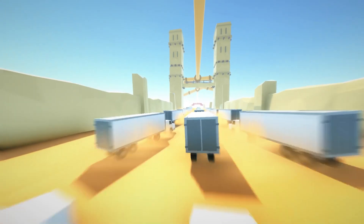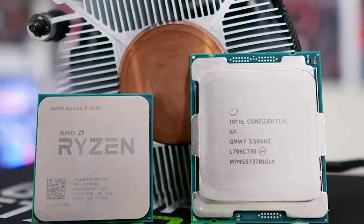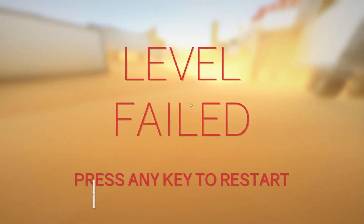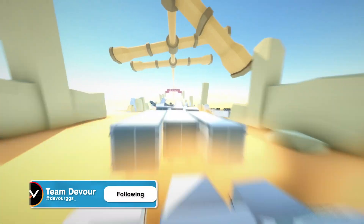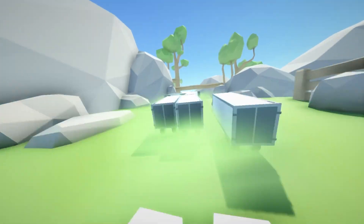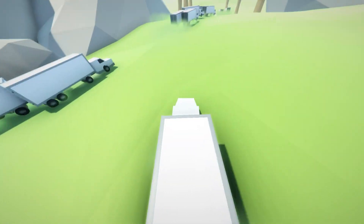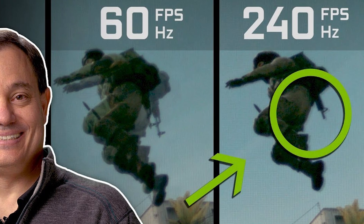Every single one of you already knows that you can pretty much overclock any single part of your PC — your CPU, your RAM, and also your GPU. Literally so many people are scared of overclocking their GPU because they think they could theoretically break something. Don't be worried — you can overclock pretty much any GPU even though it doesn't say OC on the box. You can overclock a 2010 graphics card the same way as one released right now.